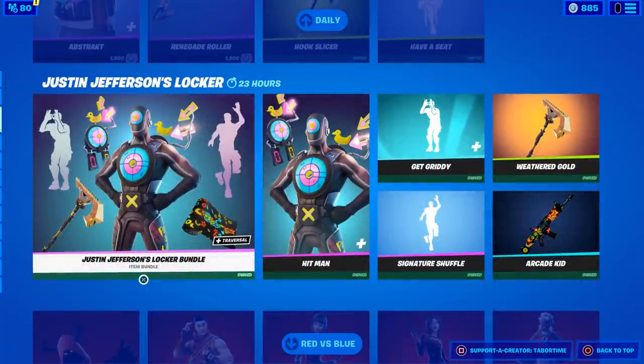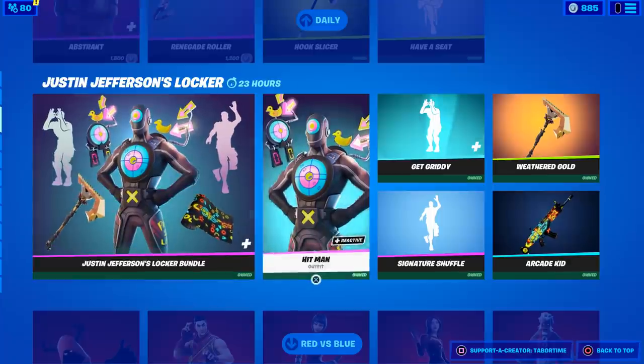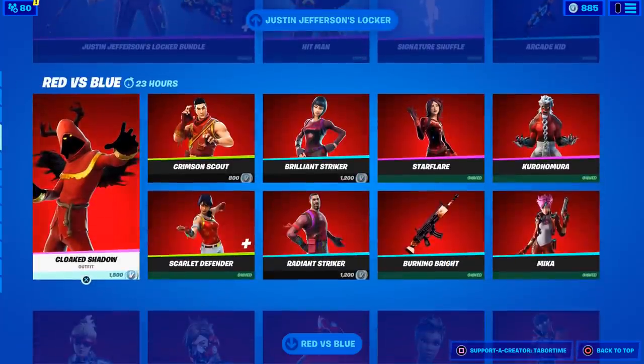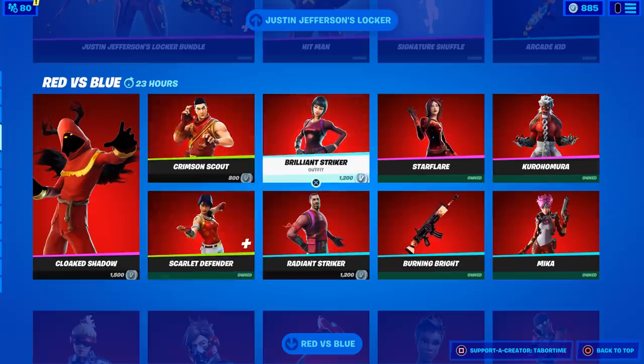Justin Jefferson's locker bundle from the Minnesota Vikings — love Justin Jefferson. I own this entire thing because I bought it yesterday. It includes the 'Get Gritty' emote — love it. And then the Red versus Blue section: I went through all of these this morning. Of note, the Brilliant Striker and the Radiant Striker are both here — super rare skins.